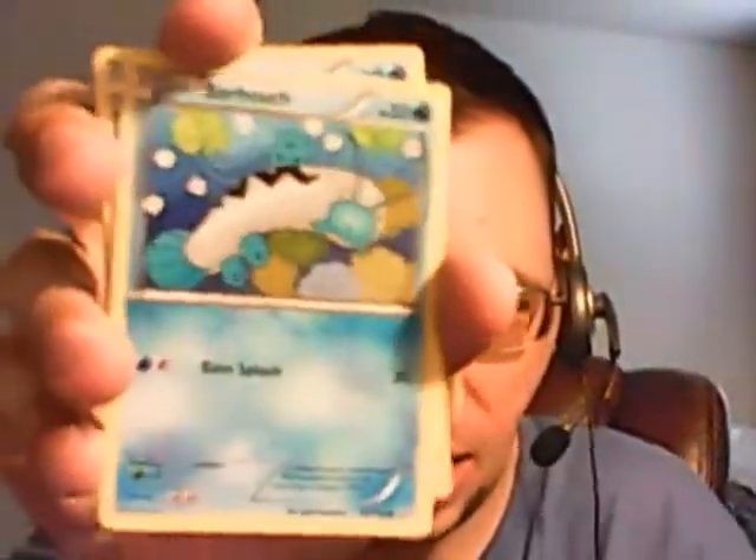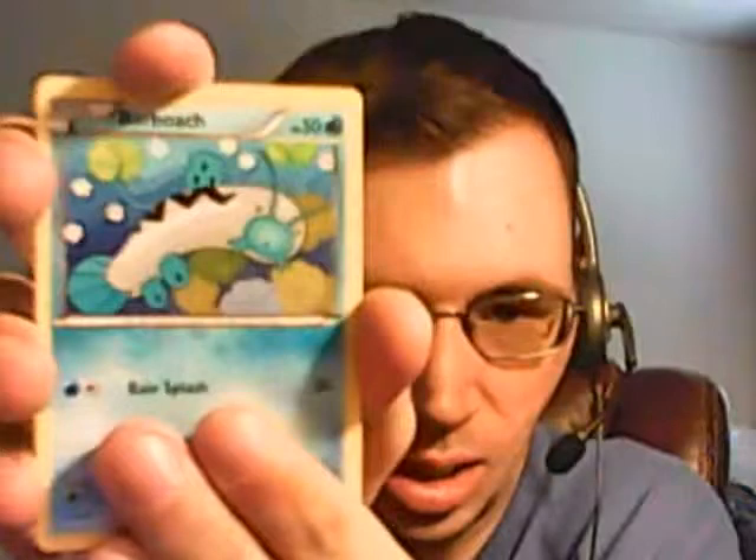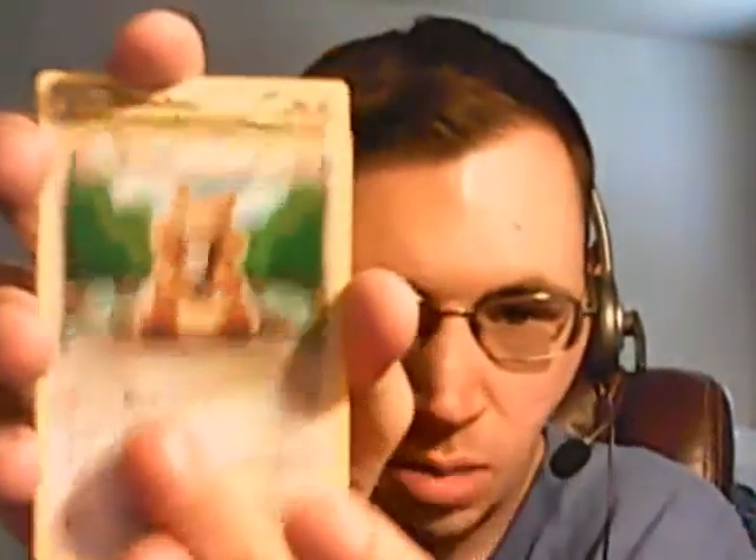We'll open up this next Mega Gardevoir pack. I'm hoping for an EX that I don't already have. I tried recording a video a couple days ago and I got a blister pack — ended up getting another Gardevoir EX. We got Surskit, Spheal, Spoink, Chinchou, Dive Ball, Wonder Energy, Ancient Trait Electrike, Relicanth — kinda hard to tell, I couldn't tell at first. And the rare of the pack is... ooh! Primal Groudon EX. That's nice.